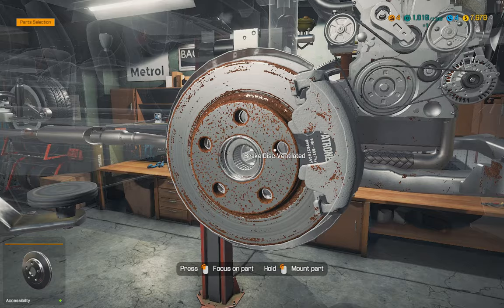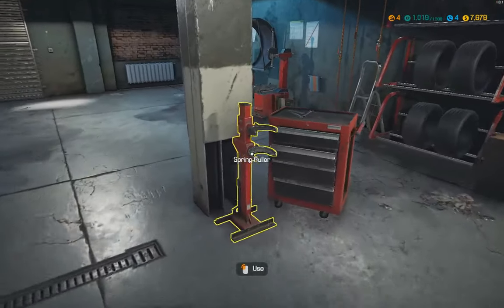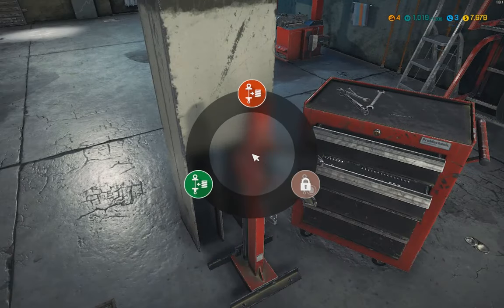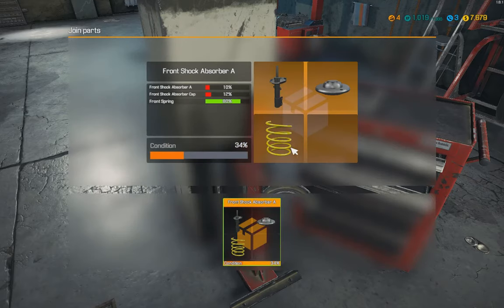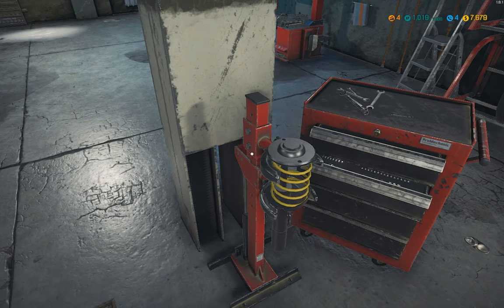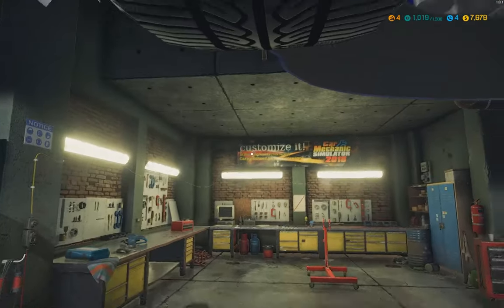I just need that drive axle and the tie rods. I wasn't looking at the shock absorber when I took it off. When we use the spring puller to separate these parts, we'll be able to reuse the front spring because it's at 80%, but that shock absorber and the front shock absorber cap are both going to need to be replaced. When we go back to the car and right-click to check our parts list, you'll see the shock absorber and the cap on the list, but not the spring. So we take it apart, buy the shock absorber and cap, then put it back together with the spring we saved.